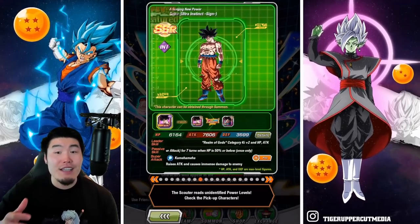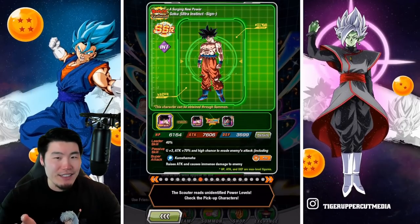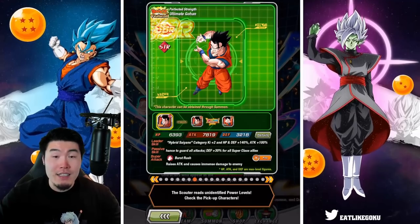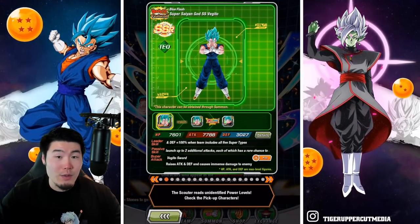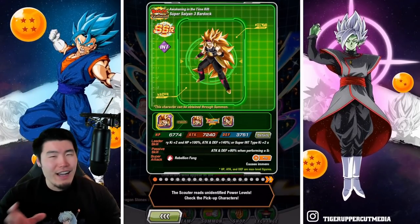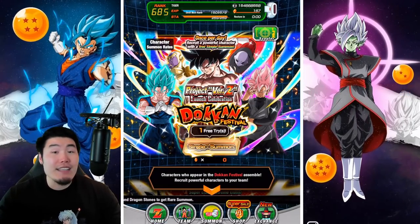Gogeta's awesome, Gotenks is awesome. The INT UI Goku is probably the best unit on the banner — it's between the Super Saiyan 4s, Cooler, and INT UI Goku for the best unit. The Gohan, Vegito Blue, Angel Golden Frieza, Rosé, Jiren, and Super Saiyan 3 Bardock all have a lot of potential with Extreme Z Awakenings, but right now they've aged kind of poorly. Still, getting free summons for a banner featuring all these great Dokkan Fest units is really nice of Bandai.